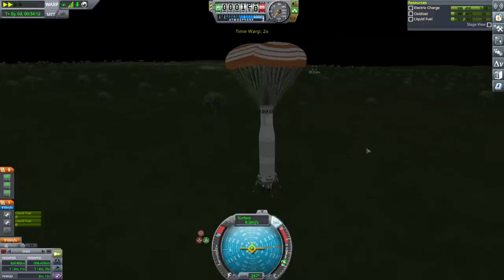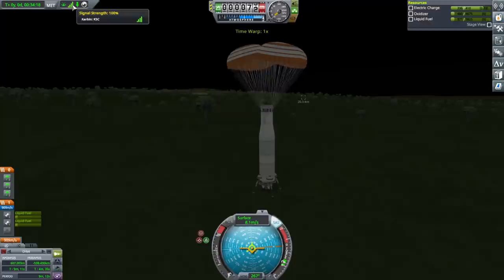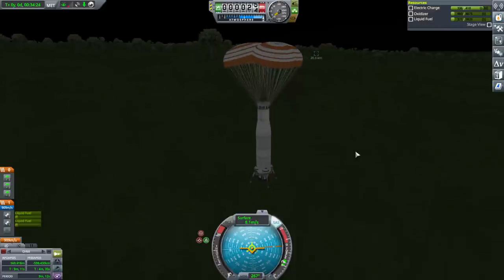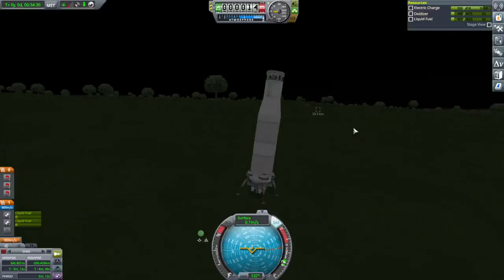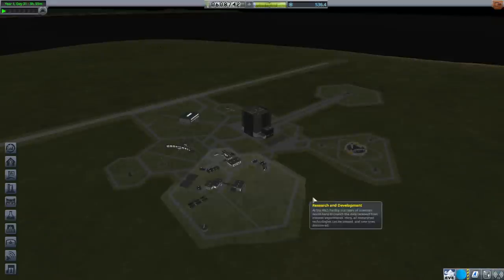We're still in communication at 100 meters, straight from the KSC. Now we're on commsat 5 — actually the commsat we just deployed is helping us. That's nice. It held — it's legit. Recover vessel. That's an improvement — we got 96.4% of the value.